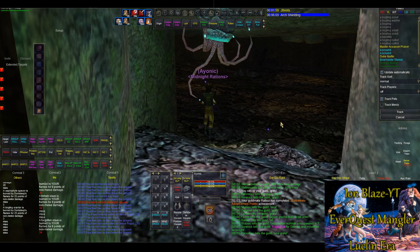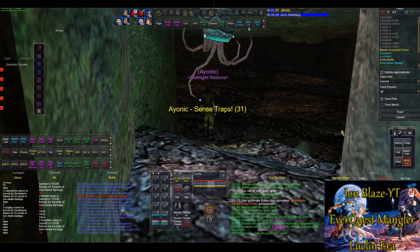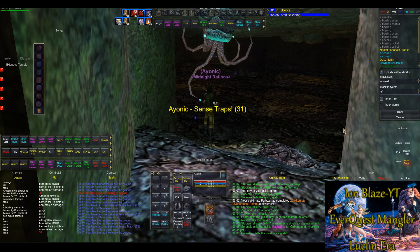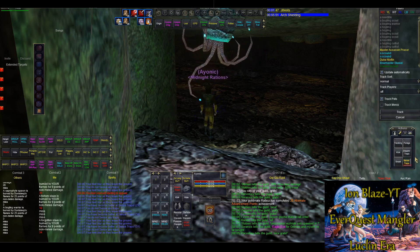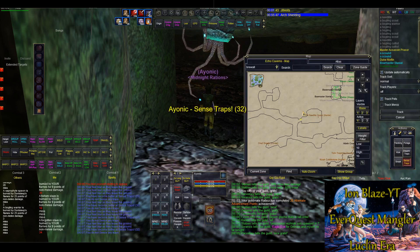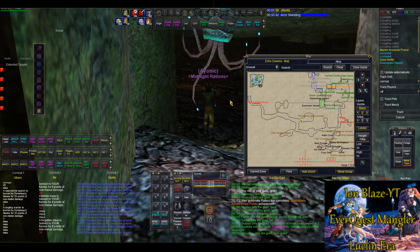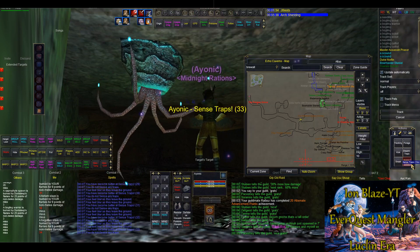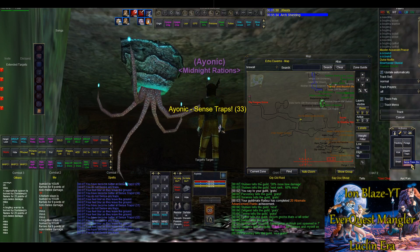Hi everyone, Ironblaze here, welcome back. I found it's really difficult to find a good spot to level Sense Traps. There's not a whole lot you'll find online, but I found this very vague reference that if you go to Echo Caverns you can find these tentacles that sap your health, but if you stand close to them and click Sense Traps you can seem to get a skill up pretty quick.